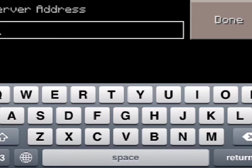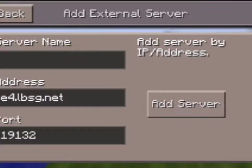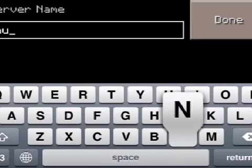Backspace here, then put in e4.lbsg.net. You can call it whatever you want — the port should stay the same — so I'm just going to call it hunger games.